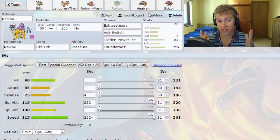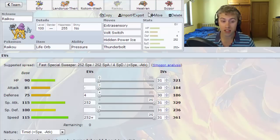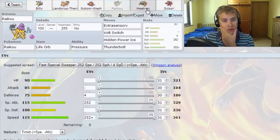Next up we've got Reuniclus, which is our Life Orb Reuniclus, with Extra Sensory, Volt Switch, Hidden Power Ice, and Thunderbolt. This is our secondary answer to Talonflame, and also our answer to Mega Venusaur, because Mega Venusaur could cause our team quite a bit of problems. Extra Sensory coming off that special attack with Life Orb should do quite a decent chunk to physically defensive Venusaur. Hidden Power Ice helps us deal with Gliscor and a few other things.